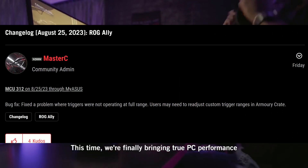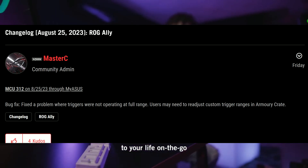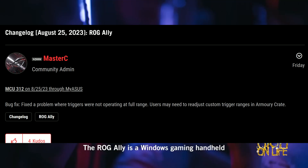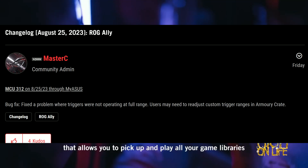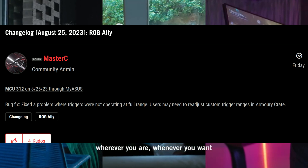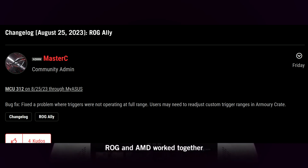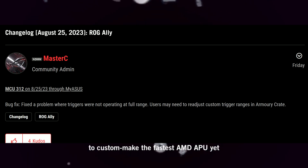First, there's a new MCU 312 update that fixes the trigger issues some of you might be having on your ROG Ally. We've done some videos showcasing this issue — it happened a lot with Ratchet & Clank. Let us know if this update fixed your issue in the comments below. Some people are saying this update is actually causing new issues for them, so go into this one with caution.